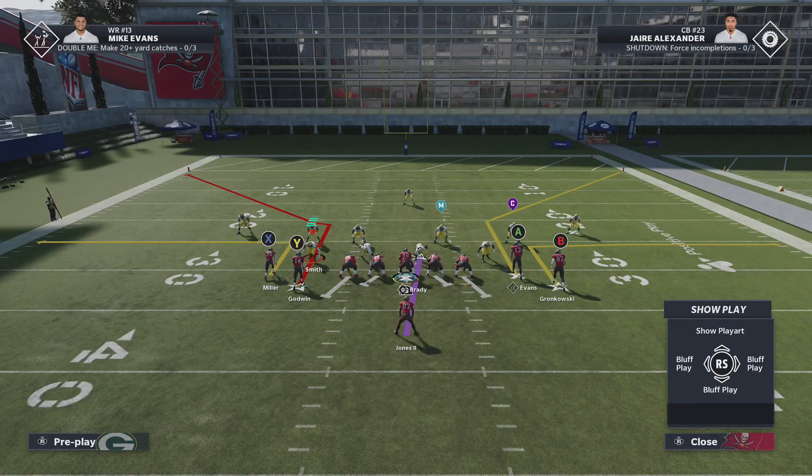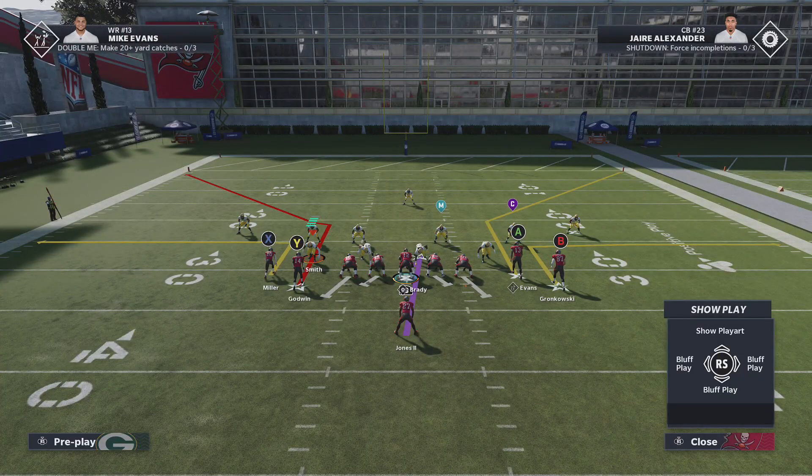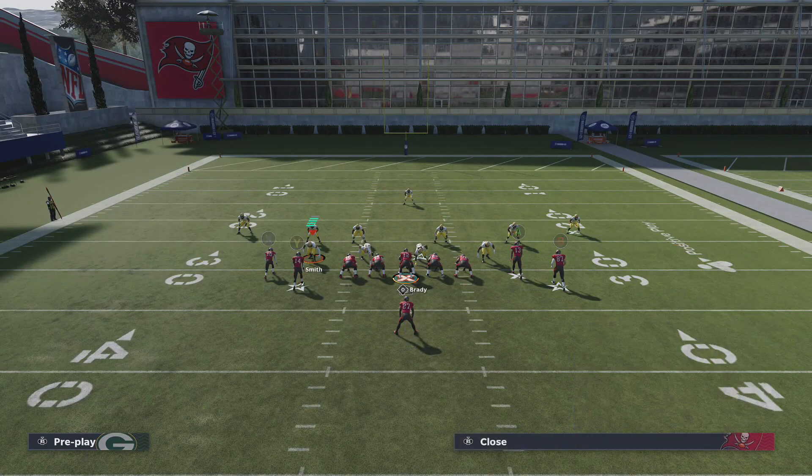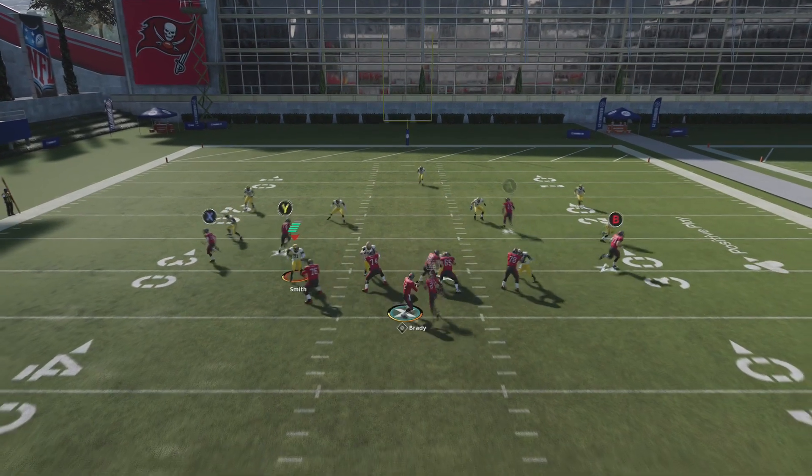The adjustments that we're going to want to make is those outside wide receivers — put them on flat routes. That's all you have to do. The reads we're going to be making are those two corner routes, and then lastly those flat routes.